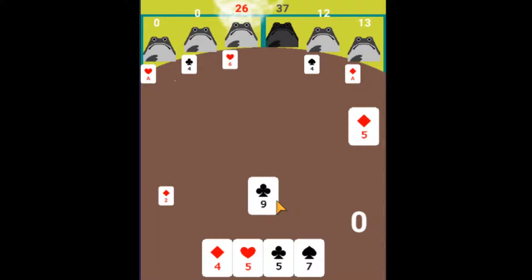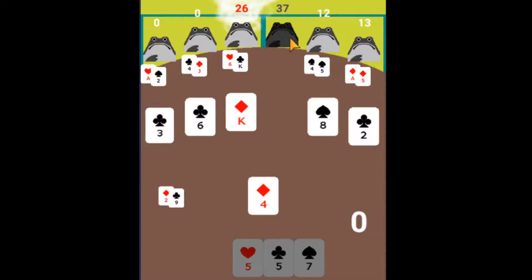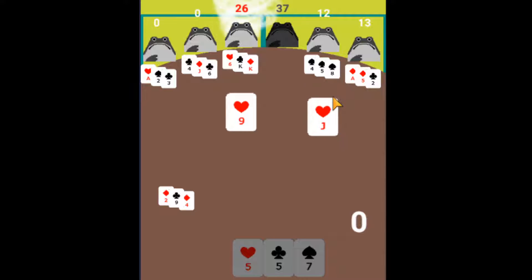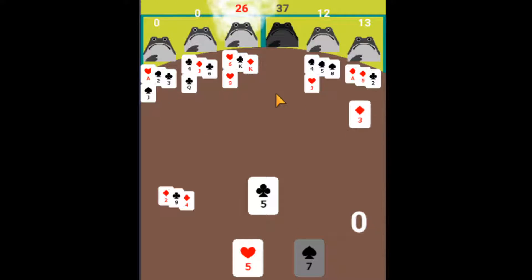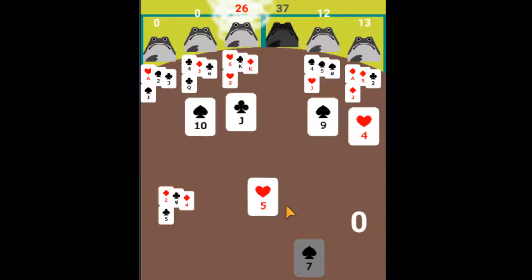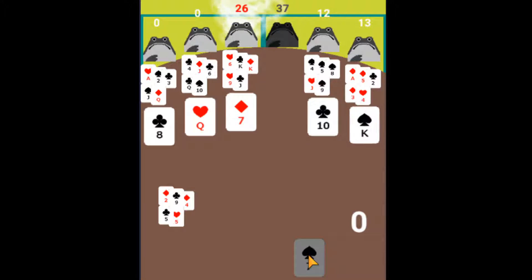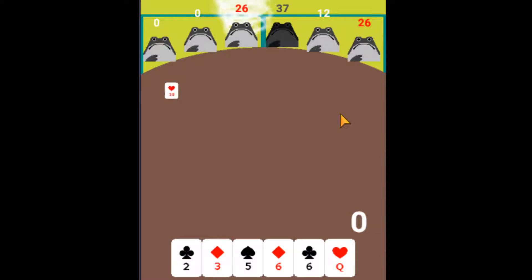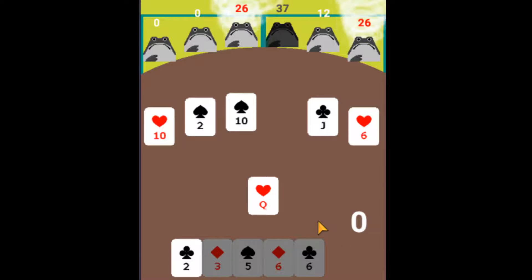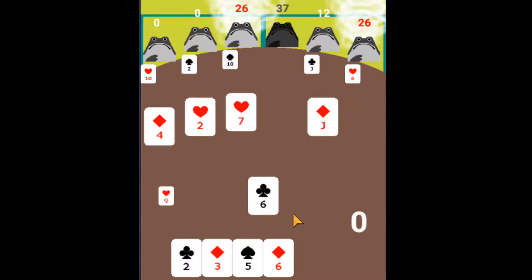This player scores more than 30 points — Frog number 4 is out of the game. We will continue playing until close to a winner. As players dwindle, the game gets harder. With all frogs in play the probability was 1 out of 7; after one leaves it's 1 out of 6, all the way down to 1 out of 4, 1 out of 3, and so on. Try to get rid of your highest-value cards before the last trick to lower your chances of winning it.